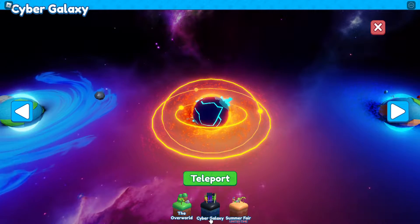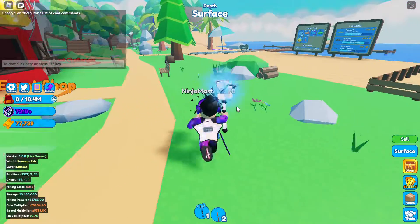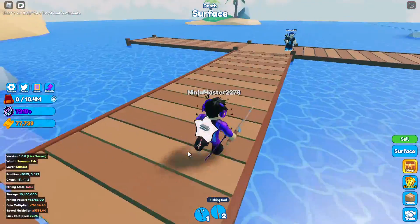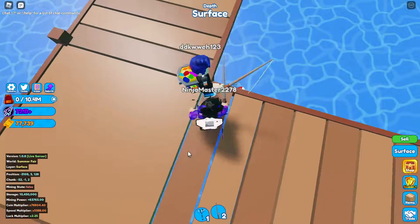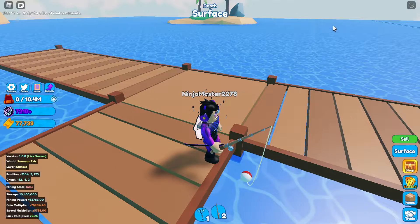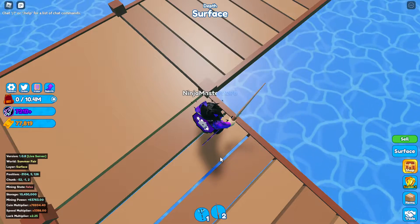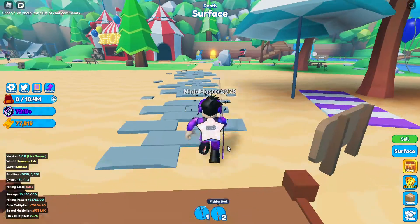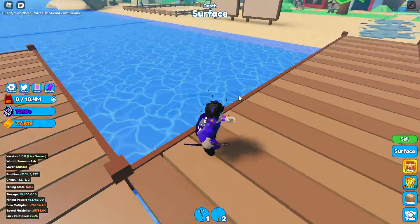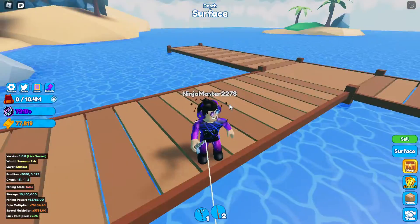The next one is the dock. Head over to the Summer World and go over here. You're going to have to get your fishing rod out and fish right there where he's fishing. You should claim the key right there. Obviously I already claimed it so it won't pop up for me, but make sure you're in that corner — it won't work if you're all the way out here.